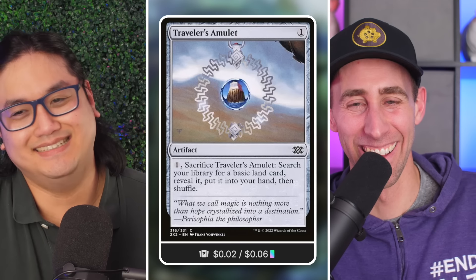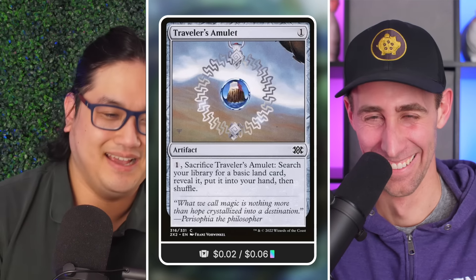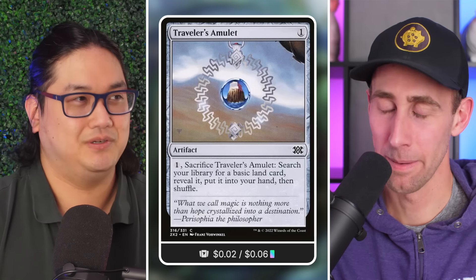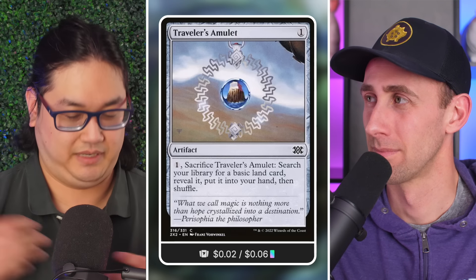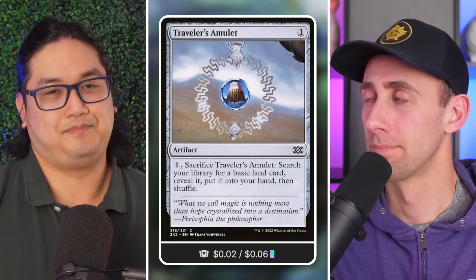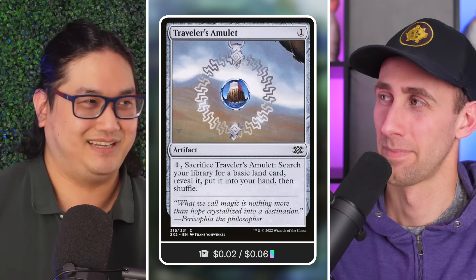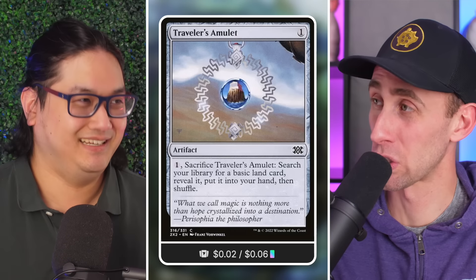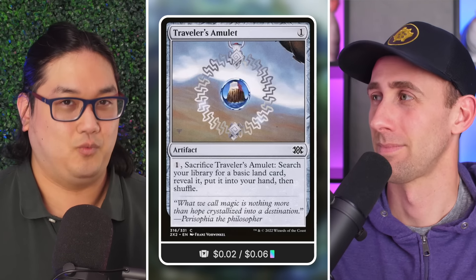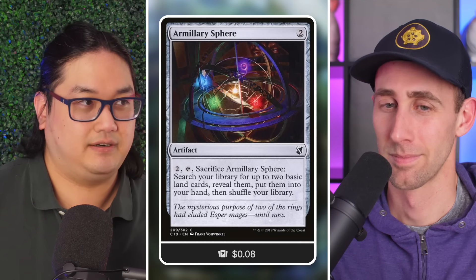For Sasaya specifically, you've got cards like Traveler's Amulet — I thought this was a 30-cent card, it's only two cents. Most commander decks won't care about it — Wayfarer's Bauble is only one more mana to activate and puts a land into play. But for this deck, the important thing is it gets another land into your hand, and it can sit there as long as you need it — because your hand can be restricted to seven cards.